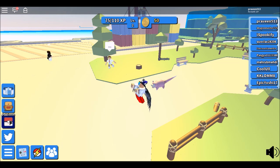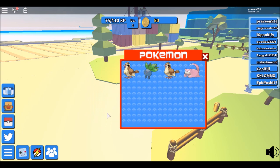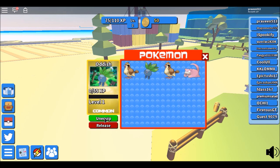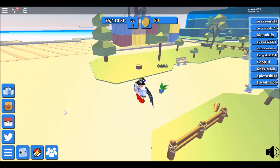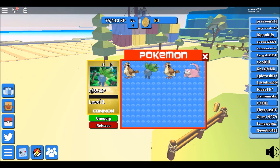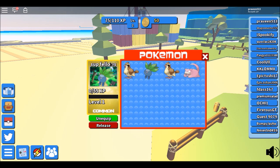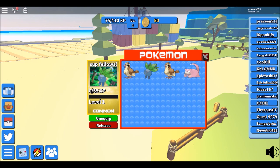The texture and graphics of the game everything looks fine. You can also equip Pokemon — I'm gonna equip Oddish, and it says 'what's up fellows.' Make sure you hit the like button, it helps a lot. Until then, this is Pravin signing off, bye bye!